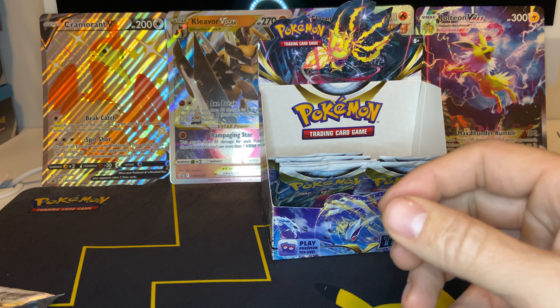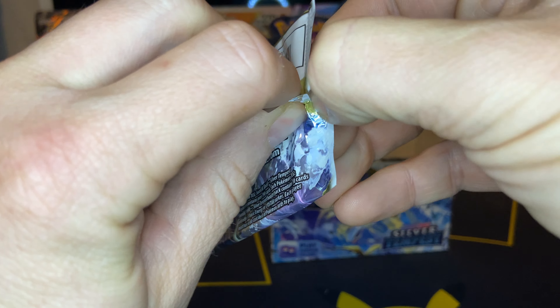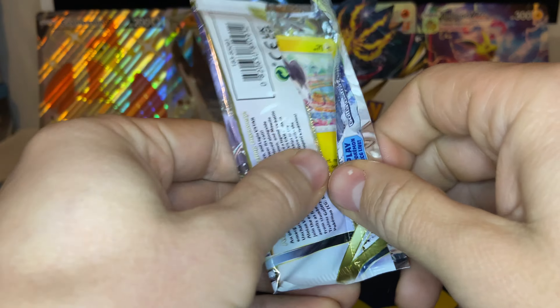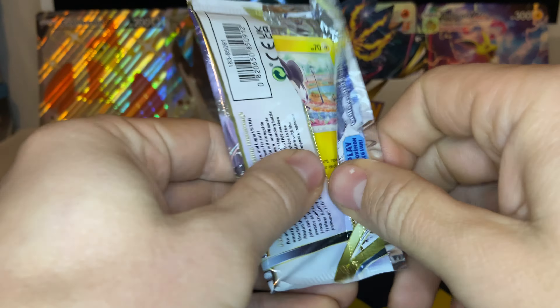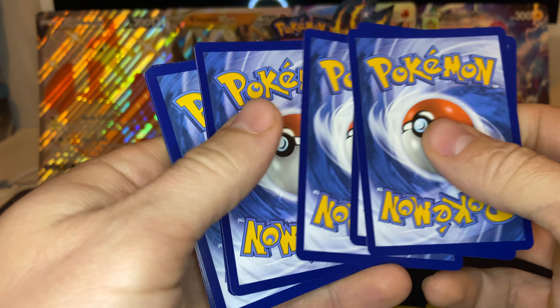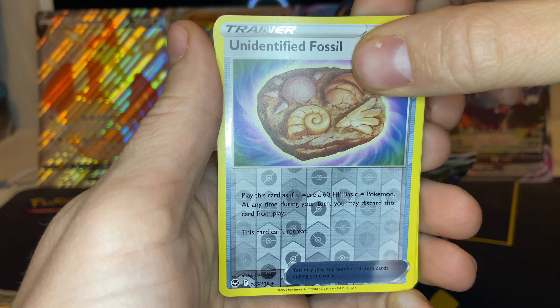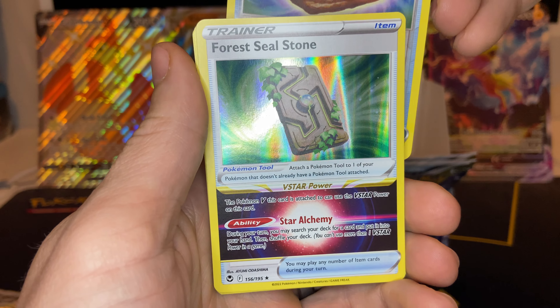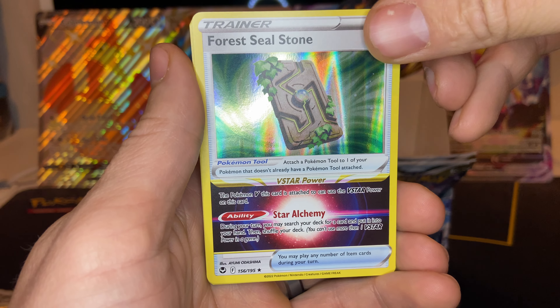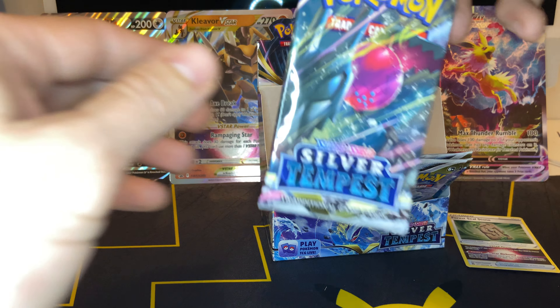So far we have not pulled a holo or anything — not even a reverse rare. But that's okay because we're just here to see all the cool Pokemon cards that Silver Tempest has to open. We have an Unidentified Fossil and the Forest Stone V-Star Trainer. We've seen quite a few of those lately. Let's keep diving down into some packs.